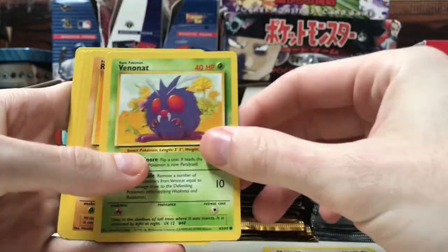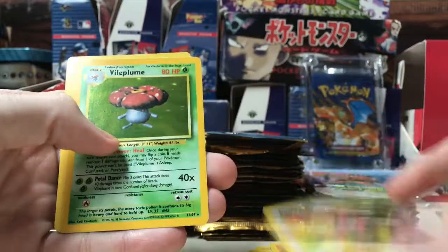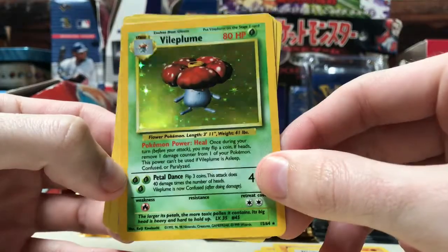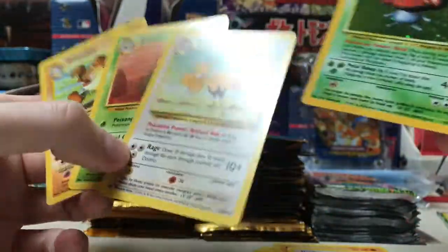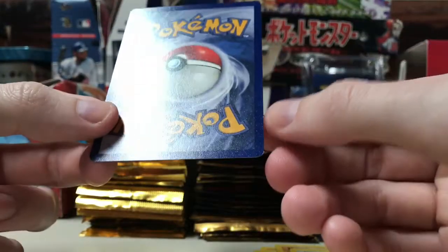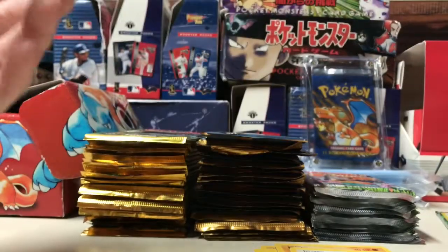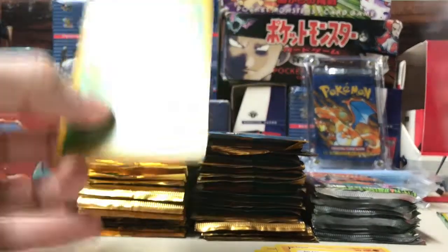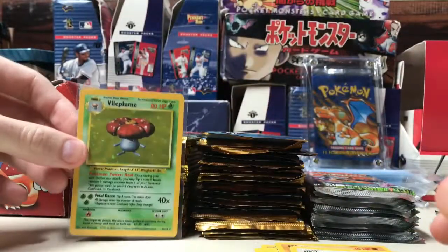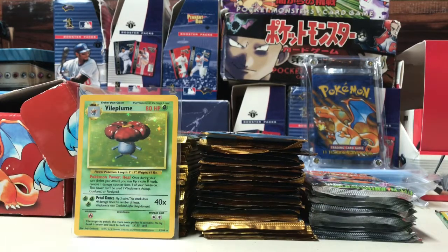Meowth, Venonat, Rhyhorn, Pikachu, Mankey, Jigglypuff, and look at that — a no-symbol error Vileplume! And there's a little nick there on the right, but that is very, very cool.